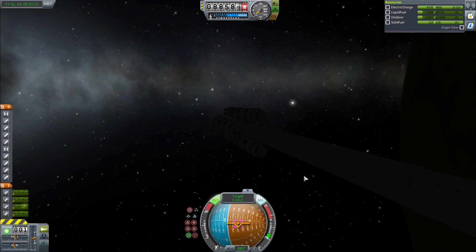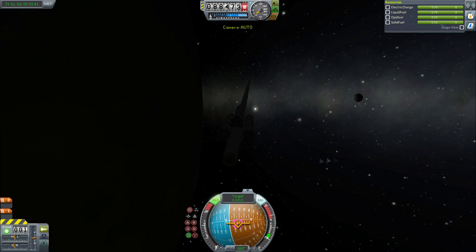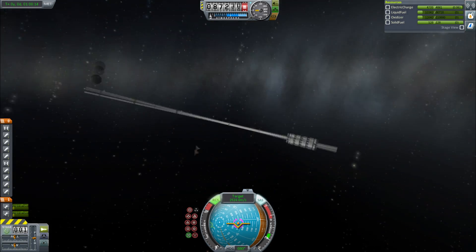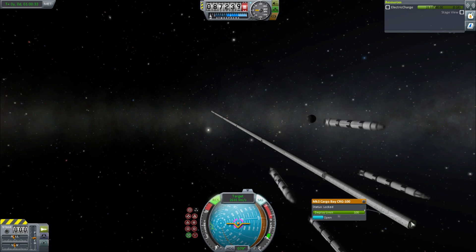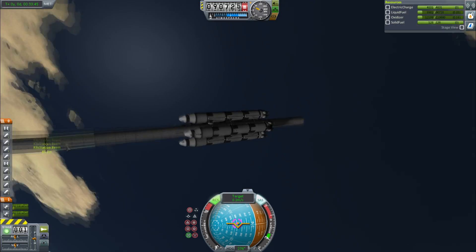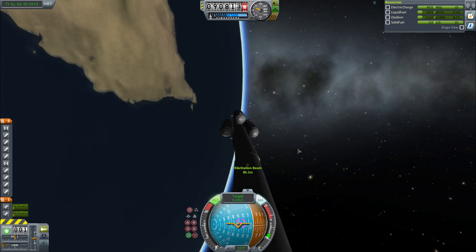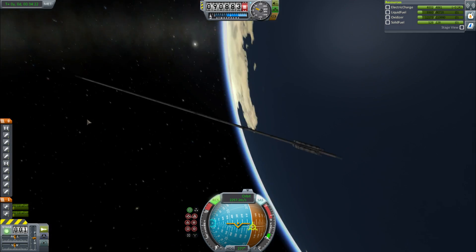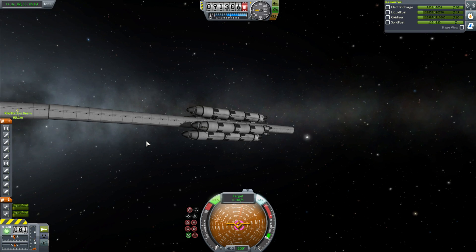We're going to dock on the fifth one, which will make it a 500-meter beam. After a little while these became quite easy to do — you've just got to be slow at the start and line yourself up, because if you try to do it too quickly you'll just be flipping around and it'll be basically impossible. We decouple those boosters again and get rid of the probe, so there's no residual anything on this beam. And that is 500 meters long. Here's the sixth one just connecting — swaying a little bit — and that's looking rather beautiful and gigantic. Look how tiny those giant boosters look compared to this massive beam.